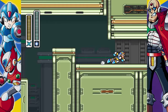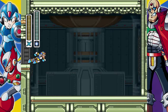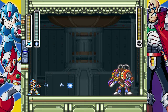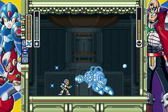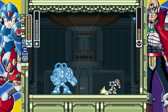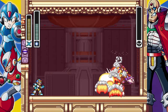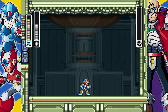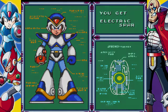So the ice weapon will freeze Spark Mandrel in place, and if you do it at the right time you can keep him stagger-locked through the whole fight. Head on, right off the bat — jump up and hit it just like that. There's a certain amount of time he's invincible after busting out, so he does that flashy thing if you get him too soon. So you need to be very careful, but if you're careful you can blast him good. There you have it — easy peasy — Spark weapon get.